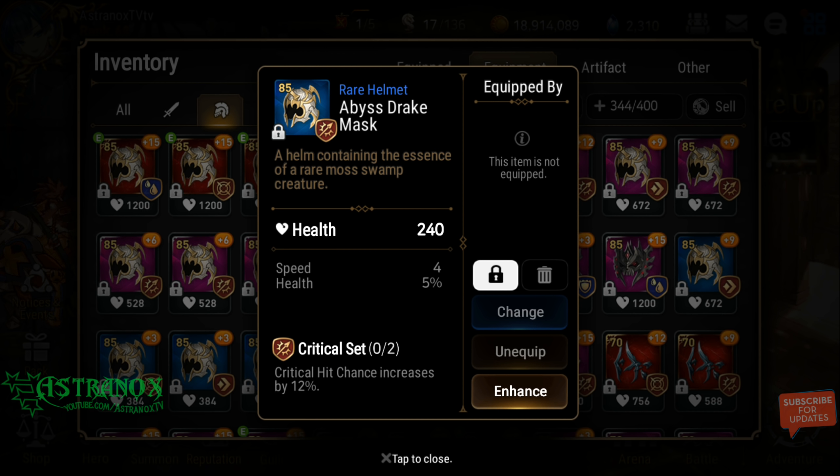So you really have to make sure the item you're going to upgrade has the right substats for whoever you're going to use it on — depending on the role of the hero: DPS, damage dealer, support, tank, bruiser, or a hero with combat readiness boosting for speed comp in PvP. You can really focus on the stat that you want, and the chances to get a high value on those stats is much easier.